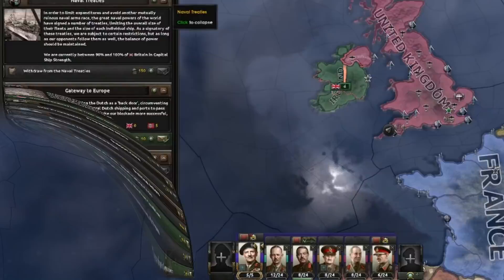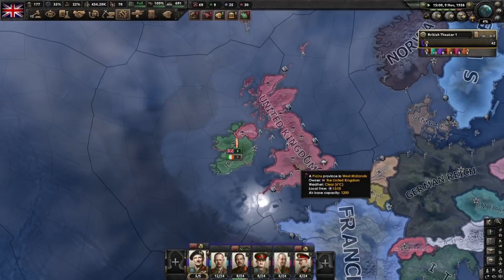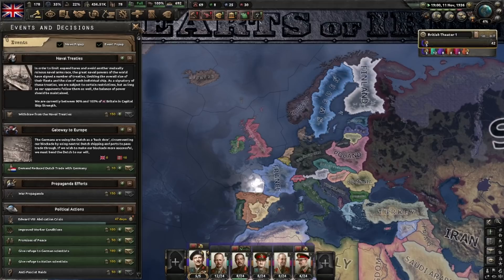The cabinet resigns — that's a hefty debuff and we are without a government at this moment. Here's another event: the dominions break with the crown, and we are now left without the dominions, except for Malaya. And that's why we've been sending all those armies around the world. 'Encourage Colonial Elite' is done. Now the abdication crisis will last for 48 more days, so we'll just not take a focus so we can immediately jump into the King's Party.